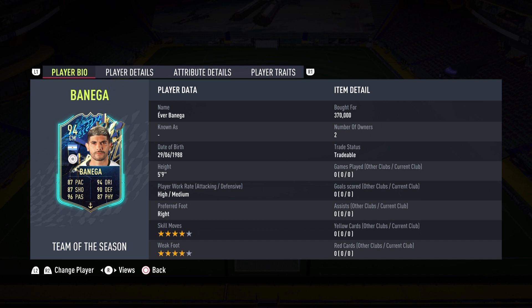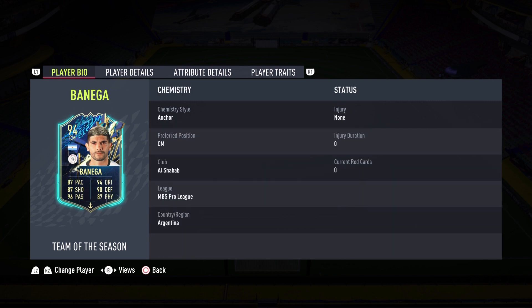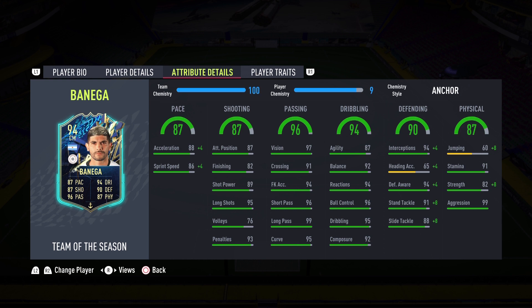He is looking cracked. I did buy him for 370,000 coins, which is a little expensive, but you're getting a top-tier card. Being Argentinian, you should have no problems linking him, especially with all the icons. He's 5'9", high/medium work rates, right-footed, four-star skills, four-star weak foot. In-game stats, everything's in the green aside from jumping and heading accuracy. I applied an Anchor chemistry style.